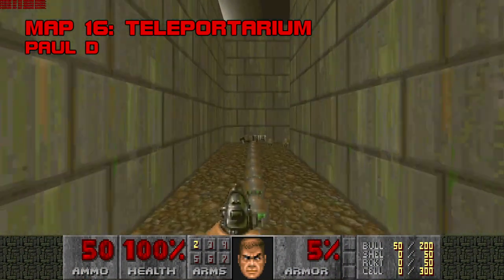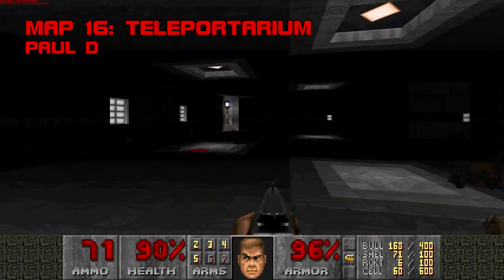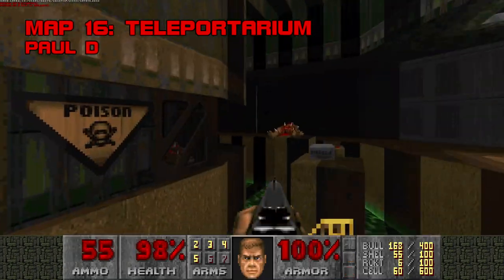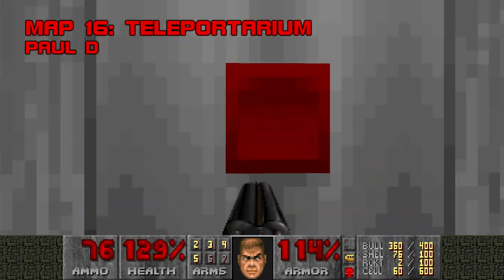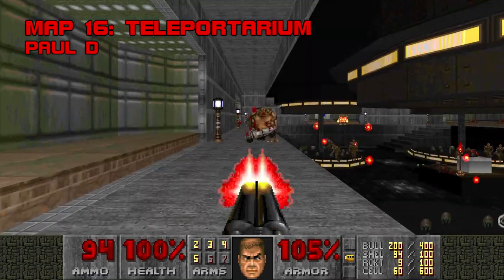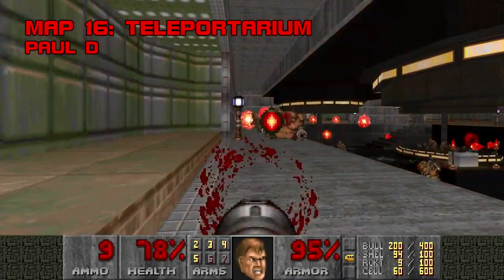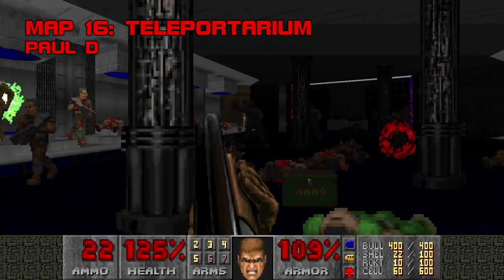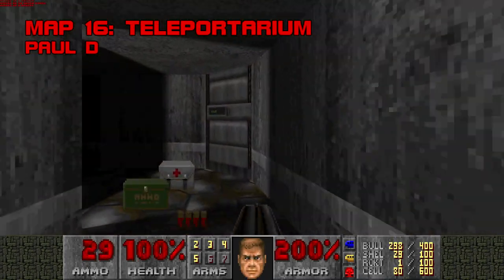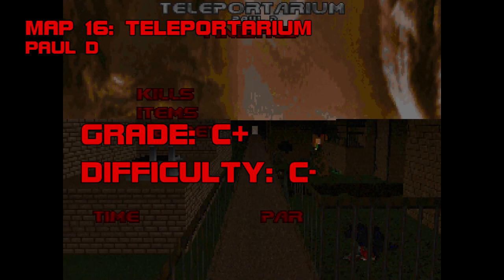Map 16, Teleportarium. Teleportarium is a straightforward base blaze with some snazzy scythe-esque lighting and mostly timid fights. You can both cut around and permanently miss sections of this map. The red skull key can be bypassed by jumping directly to the yellow card, and using the skull raises the nukage to the yellow key but blocks off a secret pathway to some zombies and a plasma rifle. I wouldn't pass up the red key if I were you because you'll miss the best fight in the map — this big silo room with imps and mancubi. The Teleportarium itself is a bit meek and sluggish, and you can just run away from the two archviles in the exit room and rocket them. Grade C+, difficulty C-.